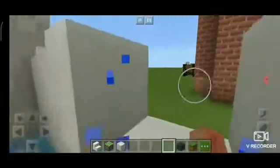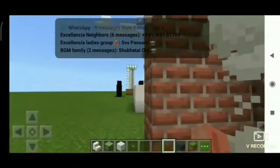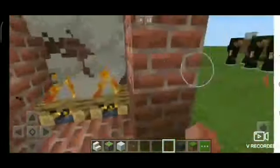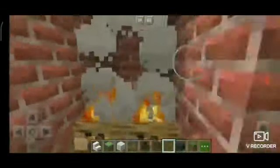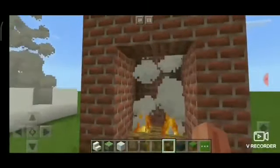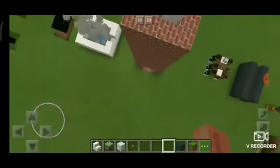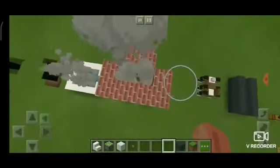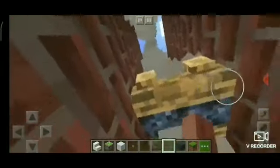Then we have the chimney. I put campfire over here, and the reason the fire is coming out is because I put another campfire over here. The smoke over here does not fully go up on its own, so the second campfire helps push it.